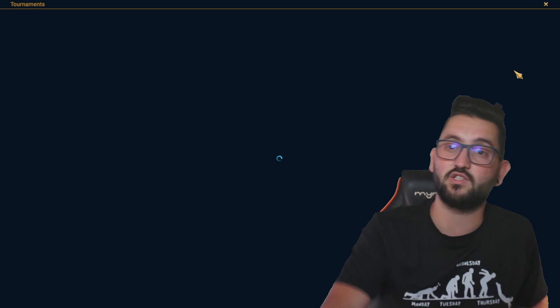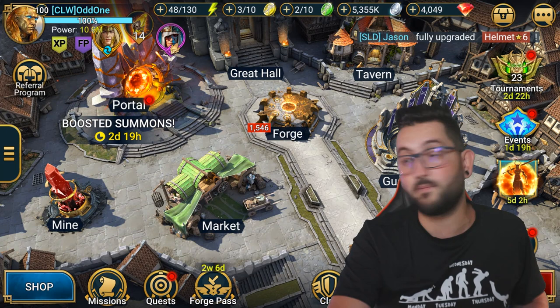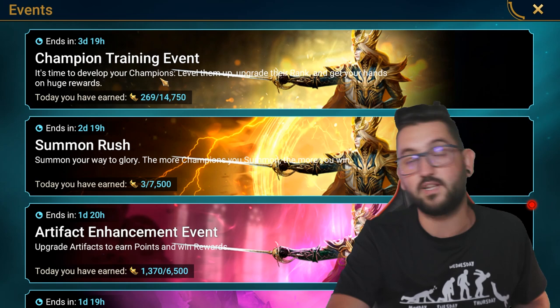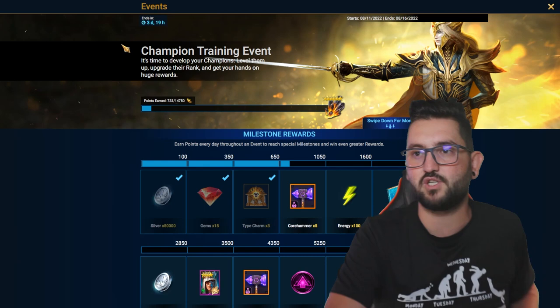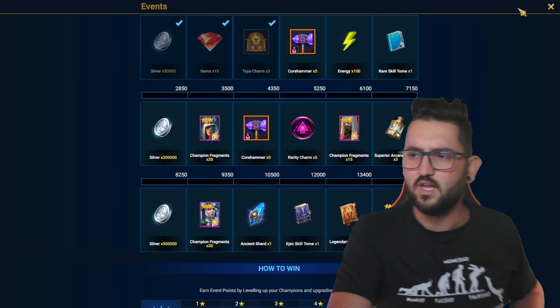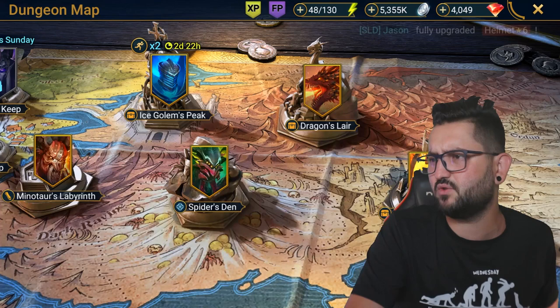The reason I'm focusing so much on Ice Golem today is because I always try to min-max and be as efficient as possible. There's an Ice Golem tournament going on — I'm not going for the fusion, just the milestones, since this second fusion isn't worth it. There's also a champion training event at the same time, so I'm min-maxing by hitting the milestones in Ice Golem while leveling up food champions. Champion training I'm definitely doing the whole of it because there's a legendary book in there.